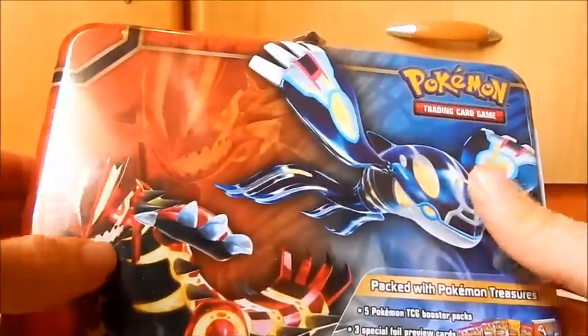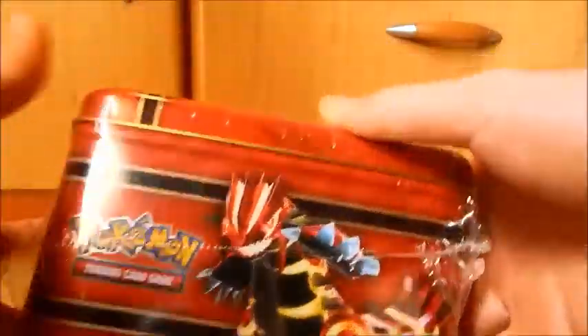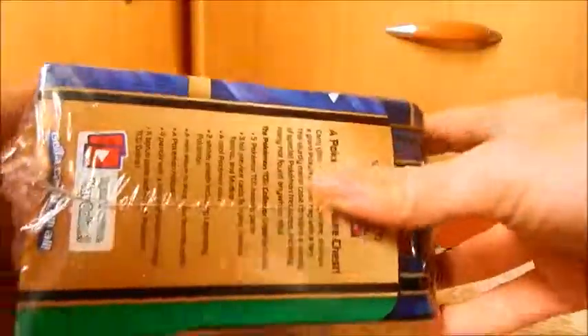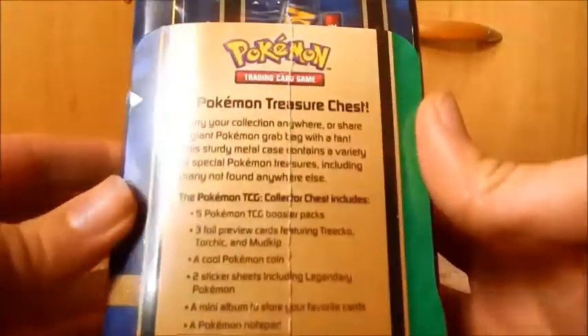You have Primal Groudon and Kyogre on the front. Yay, another Groudon here. I assume there's a Kyogre here, but it's covered by the label. And yay, Ruby Sapphire starters on the back. So what are you getting here? Let's take a look at the label first of all.